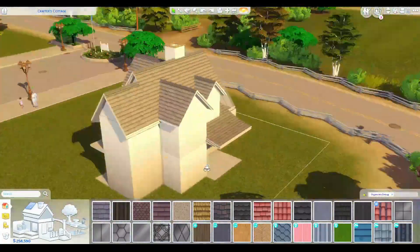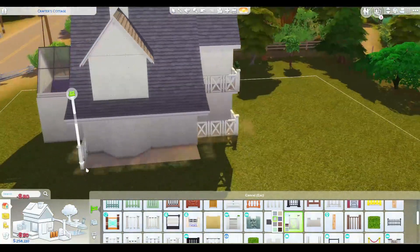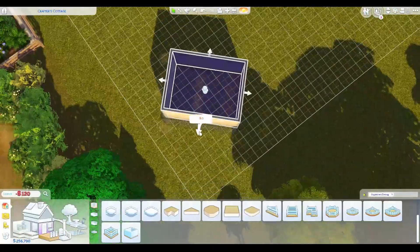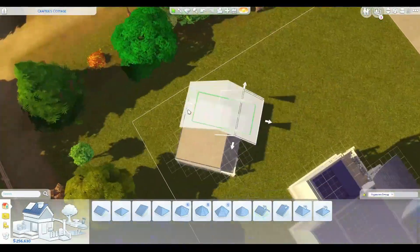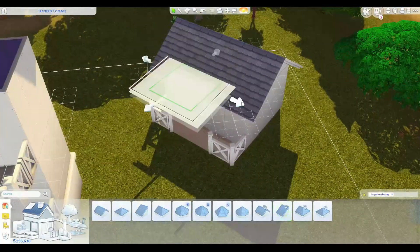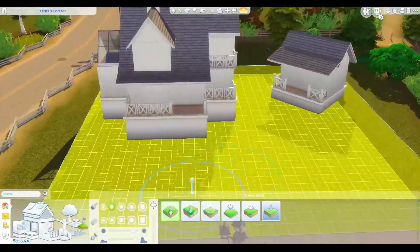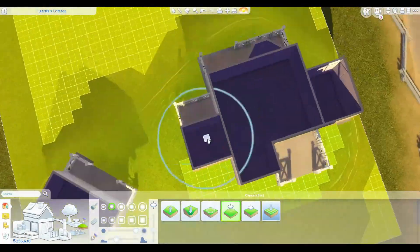I didn't really have anything that I was working off of. I did have an original image I found on Pinterest — it was actually like a miniature model — but by the time I was finished it ended up looking nothing like it, which is the usual way to go. As you can see we've already created the shell on the main house. I'm just creating a little shed type thing over here. I had real trouble with the roofing on this, maybe because it's on a diagonal — it wouldn't clip to the tiles on the second floor and kept jumping back down to the ground.